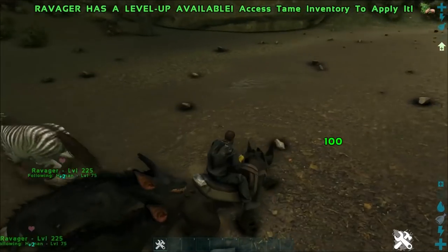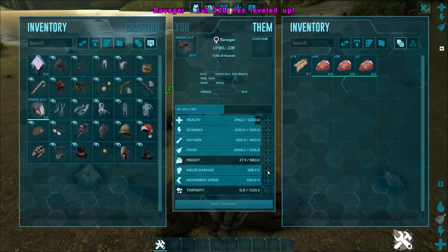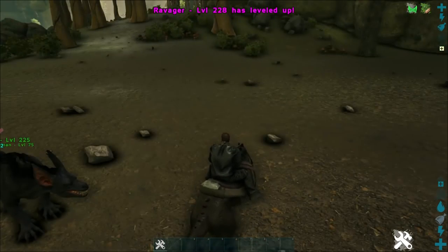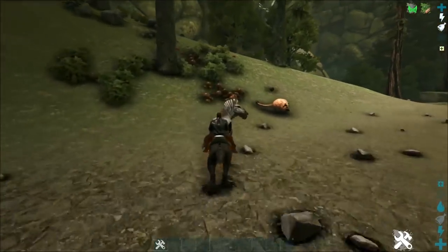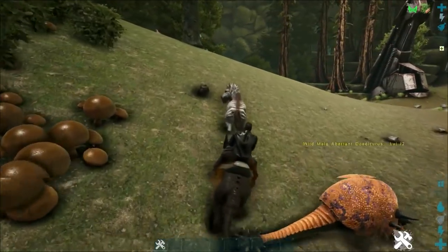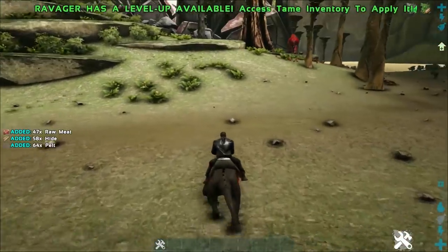They deal a decent amount of damage and they do get a pack buff as well. You can see that dino there is the Alpha. But if we give ourselves some extra levels, you'll see we become the Alpha. We've got the buff up in the corner — we were hitting for 100 before, and now we're hitting for 158. That's an extra 58 points of damage.